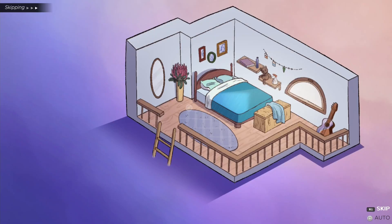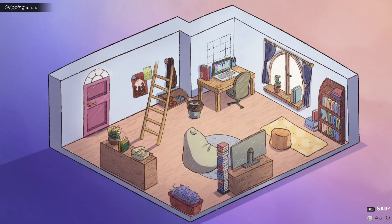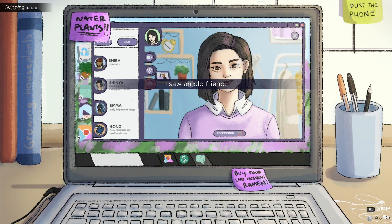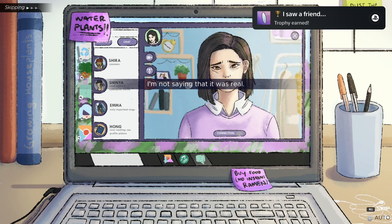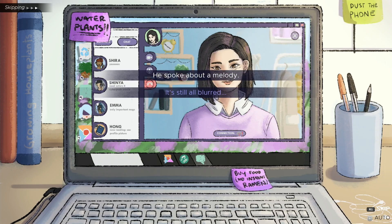Go downstairs and click on the telephone. Always select the first answer. Now click on the computer. Click on 'My mother called,' then 'I think she is losing her memory,' then 'Maybe I suffer from it too,' then 'I saw an old friend,' then 'No, I walked through the mirror,' then 'I am not saying it was real,' then 'Just believe in me,' then 'We spent time in a garden,' and then 'He spoke about a melody.'